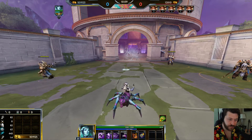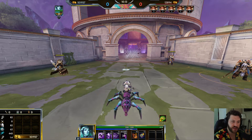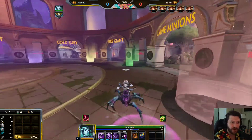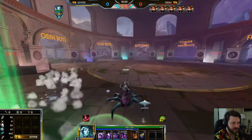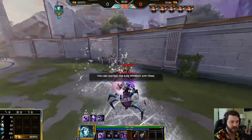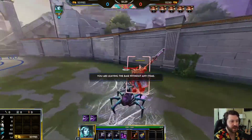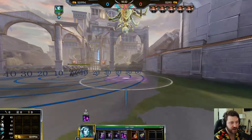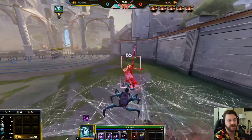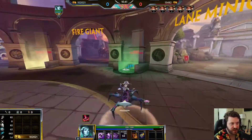You can use her ultimate to engage or to escape. She is CC immune when she uses it and immune to damage while up there, making it a great escape tool. More often than not you'll use the three-two-one combo. If they leap away or run you can use the ultimate to chase them down — you get increased movement speed and land on them to finish them off.